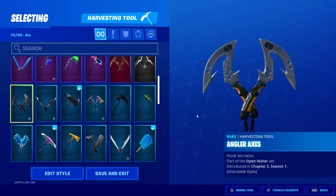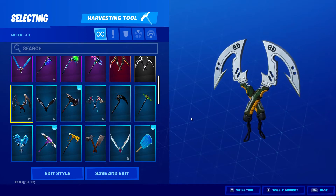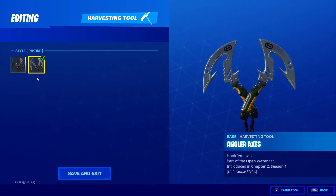Angler Axes, Open Water set, Chapter 2 Season 1 — different styles again. You've got Turk and Riptide.